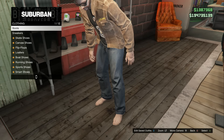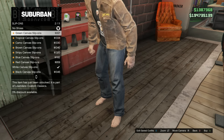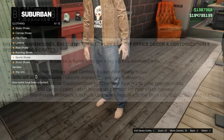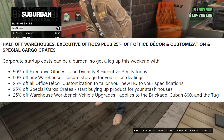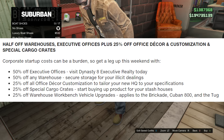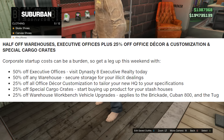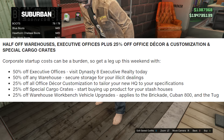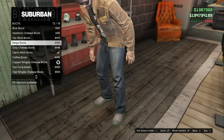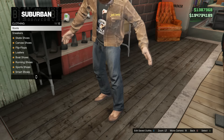Here are the specific discounts: 50% off exclusive offices — visit Dynasty Executive Realty today; 50% off warehouses; 25% off office decor and customization; 25% off special cargo crates; and 25% off warehouse workbench vehicle upgrades. That last one applies specifically to the Brickade, the Cuban 800, and the Tug.